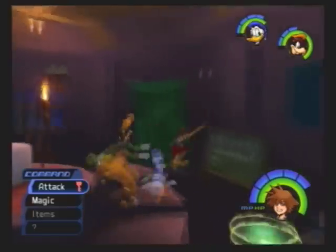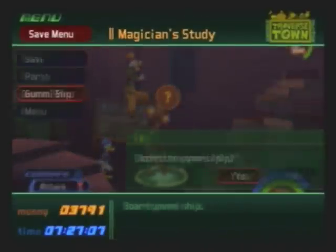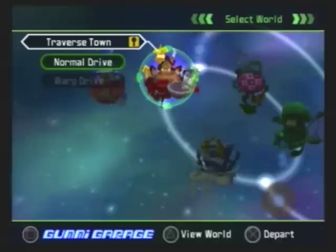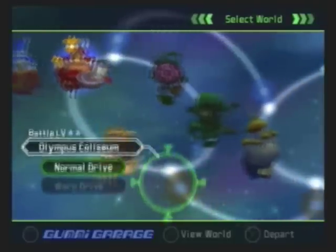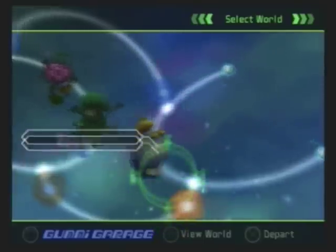Also, we got the Nature Spark from the Torn Page. Basically, after you fulfill the Torn Page's mission, it becomes an item of sorts — in this case, it's a summon gem. I think this one summons Bambi, but that wouldn't be of any real use to us, because I don't really plan on using the summons except for one point in the game, which is at a much later point than now.